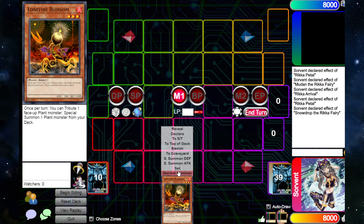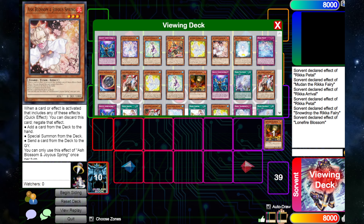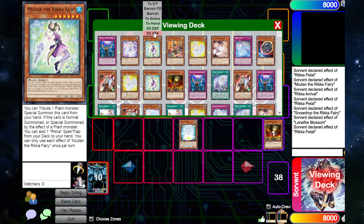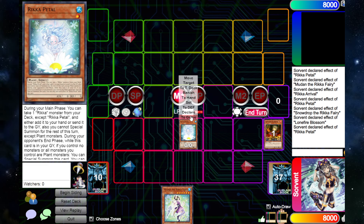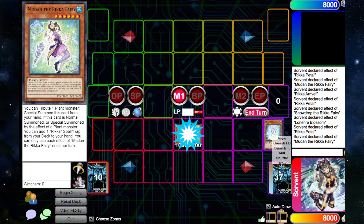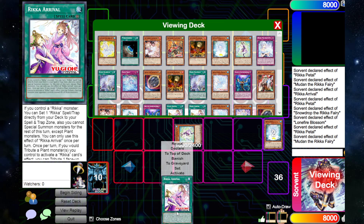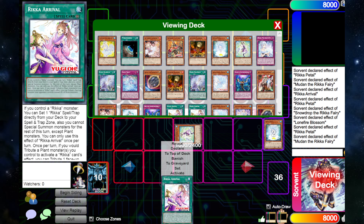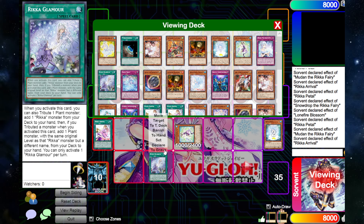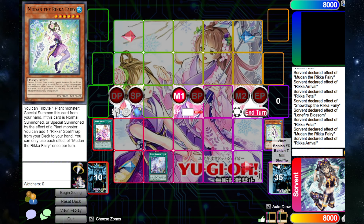I want to show you what you can do as a one-card combo, because this is insane. You can normal summon Lone Fire, tribute it, and special summon Petal. Petal's effect lets you add any Rika monster to your hand. We're going to add Mudon. Mudon's effect tributes a plant monster to summon itself from the hand, and when it's summoned by a plant's effect you can search a Rika spell or trap — specifically the field spell. What's really cool is that Arrival is now a stepping stone, so we can activate the Arrival field spell and, since we control a Rika monster, set a Rika spell or trap directly from the deck.